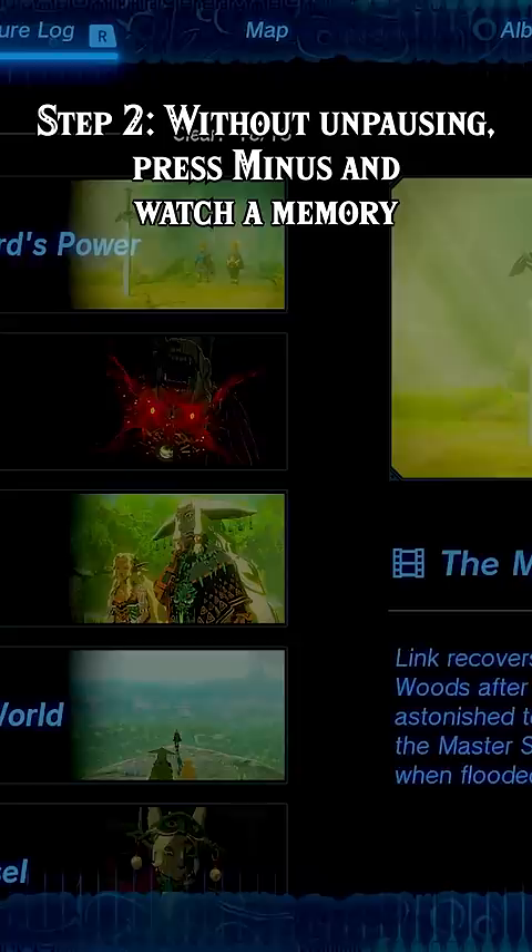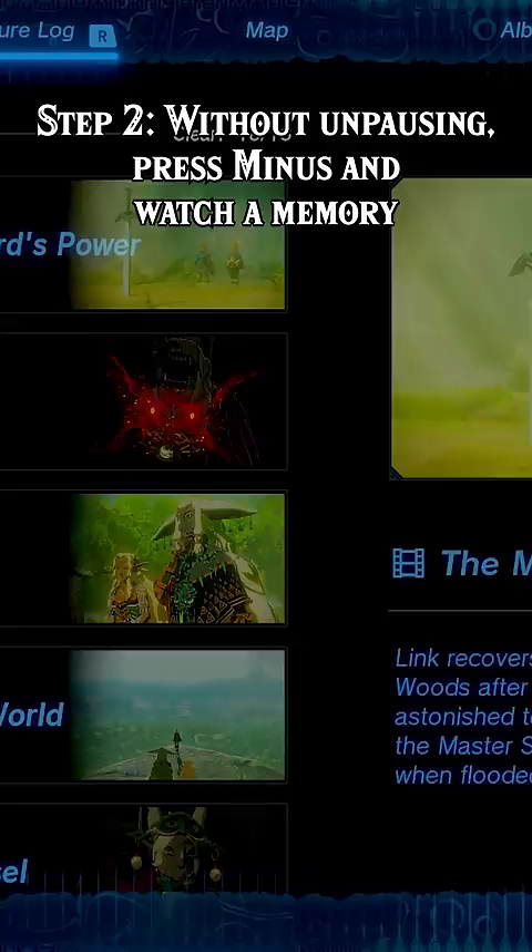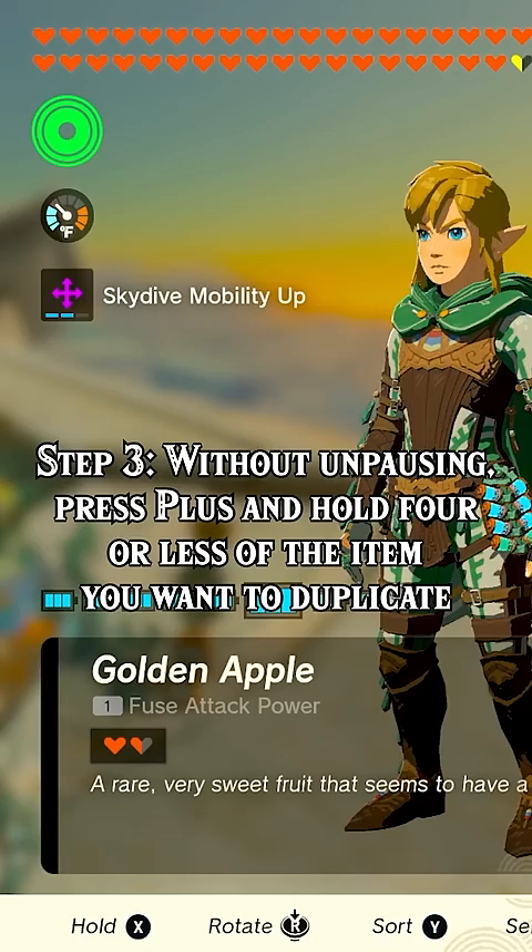Step 2: Without unpausing, press minus and watch a memory. You can skip it once it's started. Step 3: Without unpausing, press plus and hold 4 or less of the item you want to duplicate.